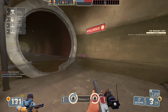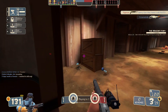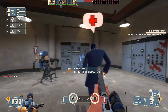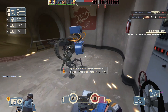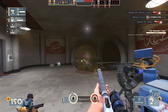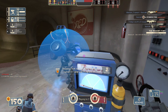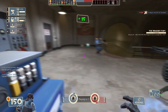The Frontier Justice is an unlockable primary for the Engineer - it's a shotgun. Its stats are pretty simple: you only have three ammo in the clip compared to the normal six a shotgun has, and you have no random crits.